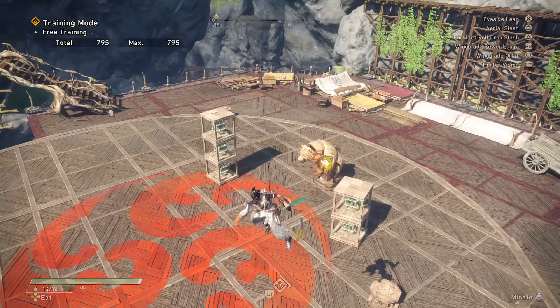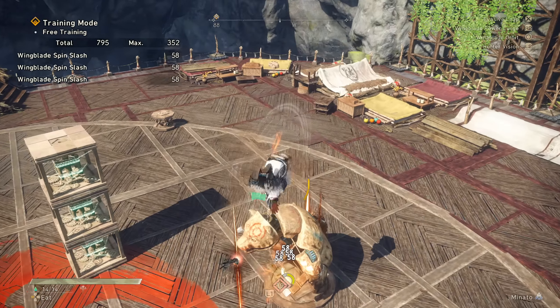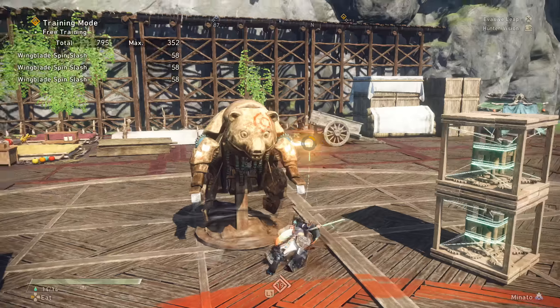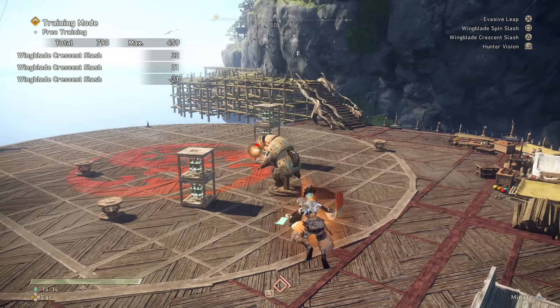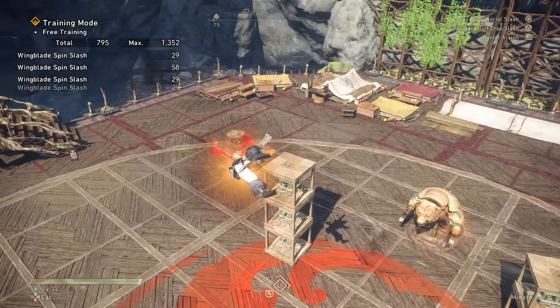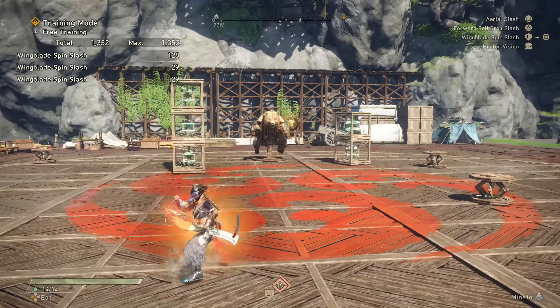This gauge depletes over time, and doing actions like dodging with circle or hitting R2 again to pull yourself in to do the buff light and strong attacks will also consume gauge. Getting hit by a monster also consumes your gauge. Jumping with X in midair however does not, but that does eat your stamina. While airborne, you can get a second buff after landing a few buffed attacks.